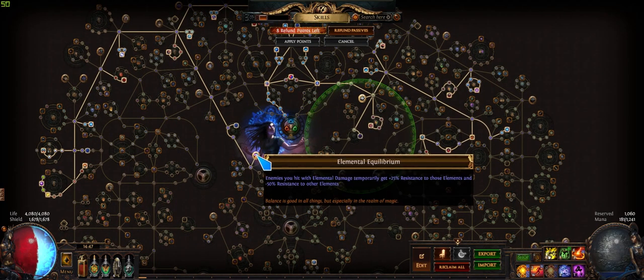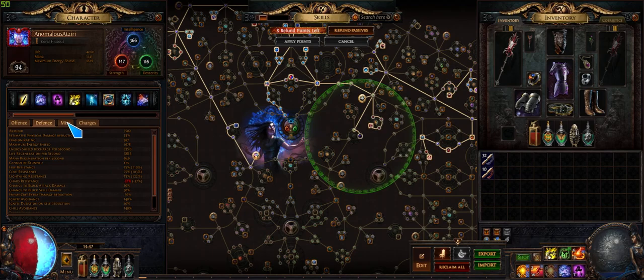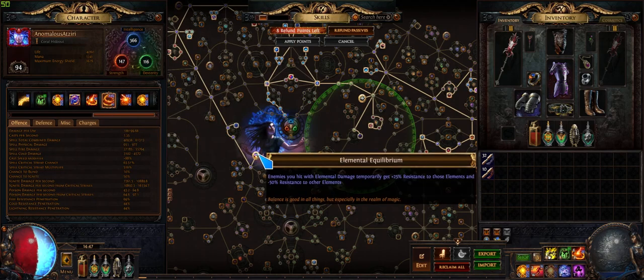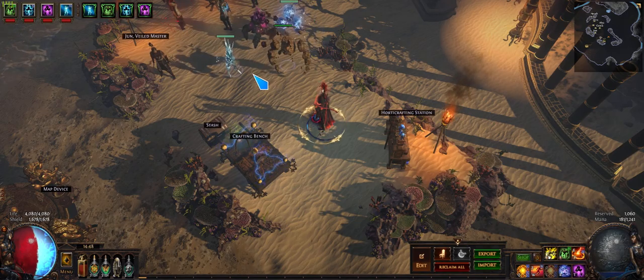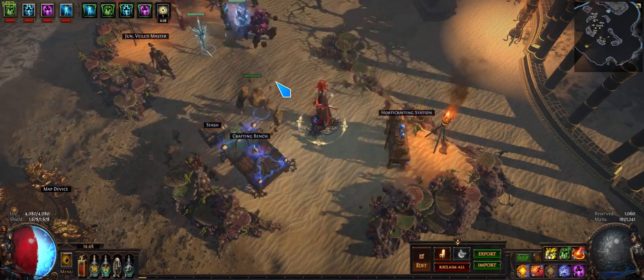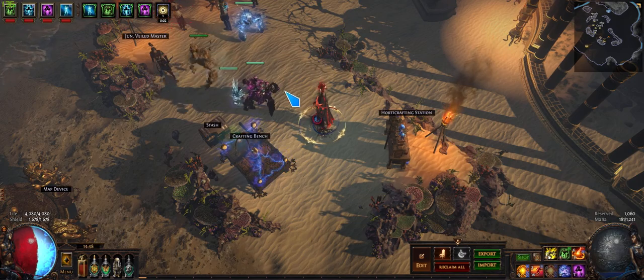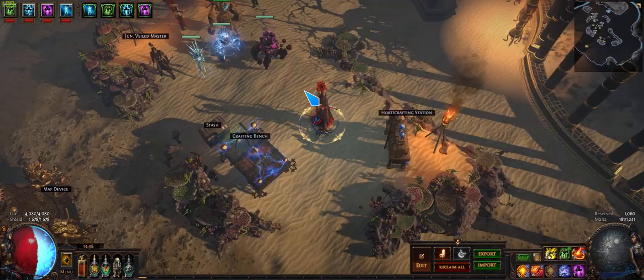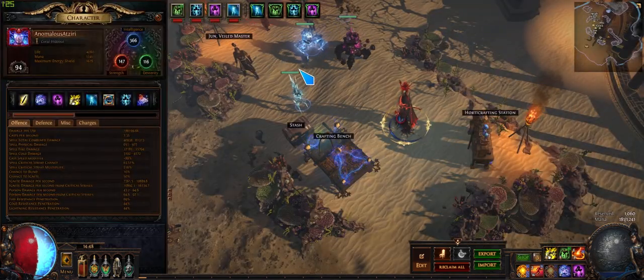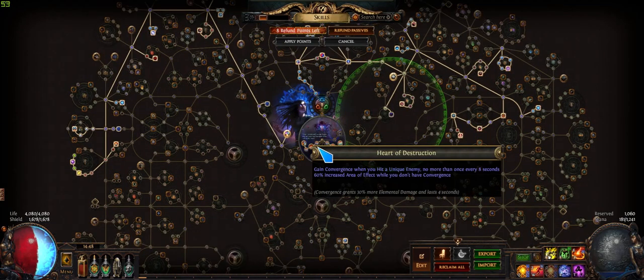Another key point is Elemental Equilibrium — this brings me back to not getting any flat fire or lightning on your gear, because otherwise you'll mess EE up. The lightning actually hits first, so EE procs off the lightning hit and lowers fire resistance, then the Flame Blast goes off. EE is a very strong node here — I highly recommend it, just be careful not to build with those flat damage types on your gear.